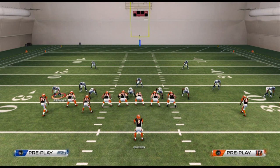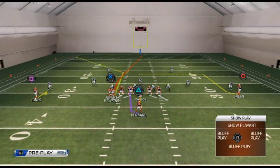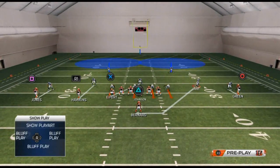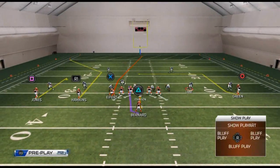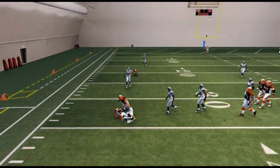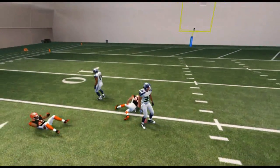The base formation is your bread and butter — it gives you your read and then you can adjust. If the defense base-aligns, I'm immediately audbling to a trips set, whether trips right or trips left, because there's no advantage staying in a two-by-two. The isolated defender has no reason to be over there except for a potential blitz, so now I'll flood that side of the field — put Jones on a smart route, Hawkins on an in-route, Bernard on a swing — and there's going to be one guy uncovered. You're flooding one side of the field, and even in man coverage it's effective. There's absolutely no reason to run a two-by-two set against a base-aligned defense.